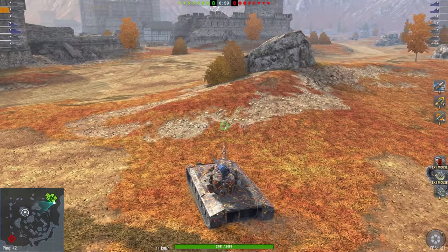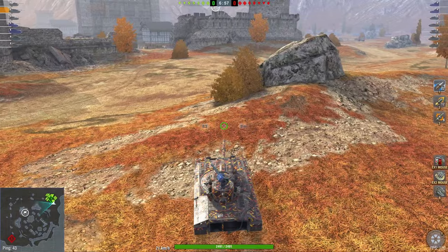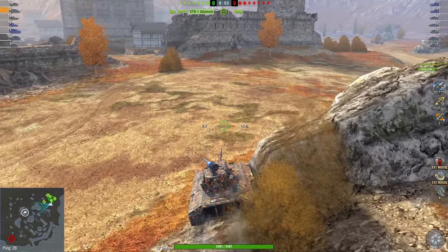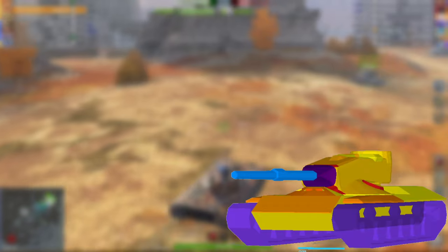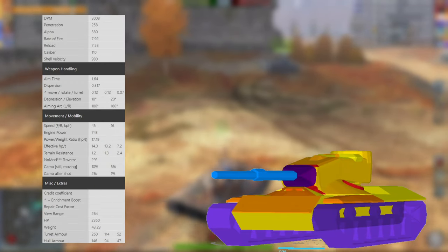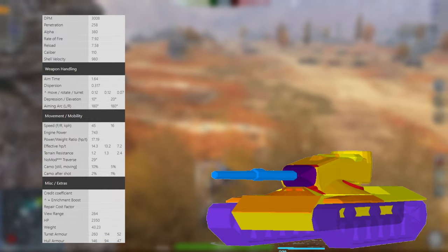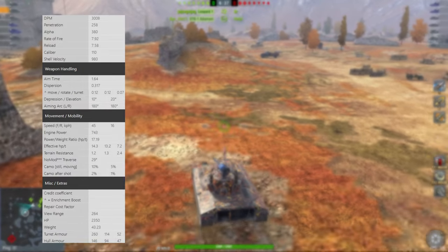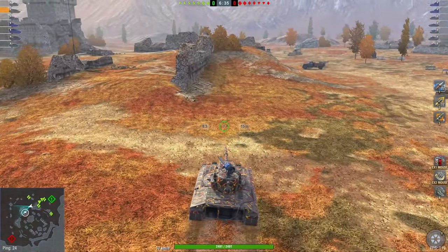The only thing really worth considering this week is the Concept 1B. It's worth wider consideration because the whole bundle is 20k gold, which is cheaper than the Object 777 bundle, and I believe this is somewhat a better vehicle for the playstyle it offers. You can't directly compare them, but in terms of relative playstyle, this is a good vehicle.